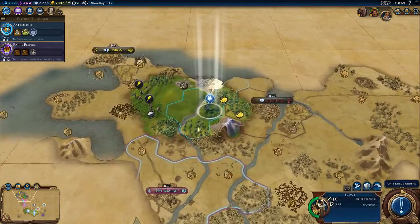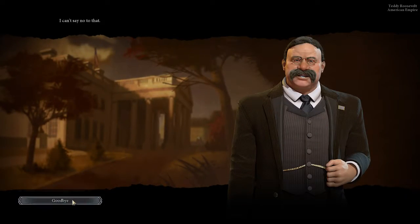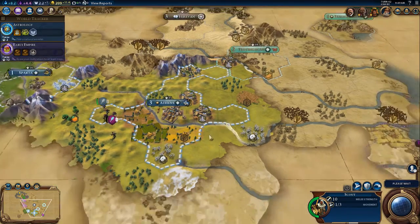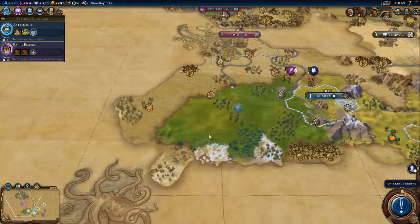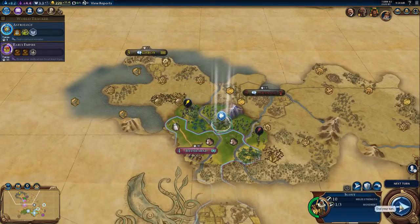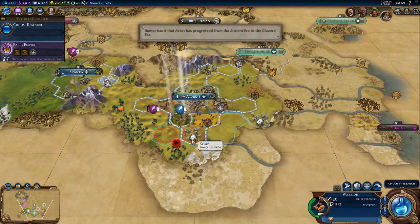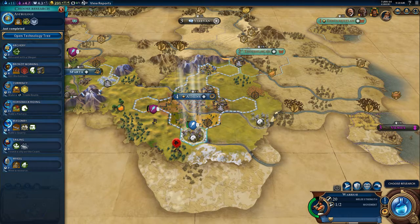I need to see the terrain over here in order to decide if I'm going to build a city over there. We have met the United States — gave them a symbol of our hospitality. This Indian war is helping us much. We've got sheep over there, so let's explore more in that general direction. We have boosted both bronze working and archery — let's go for archery.